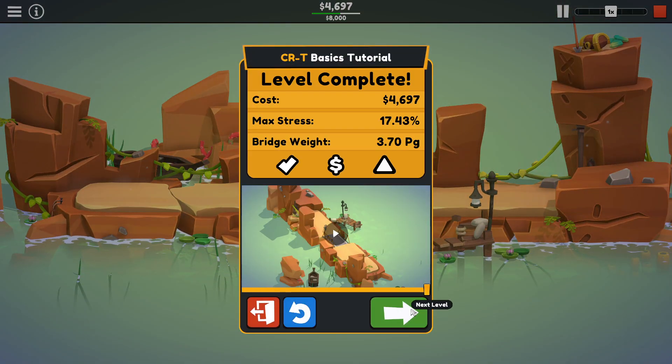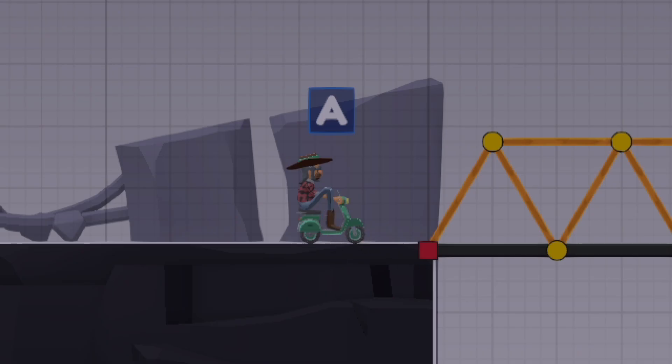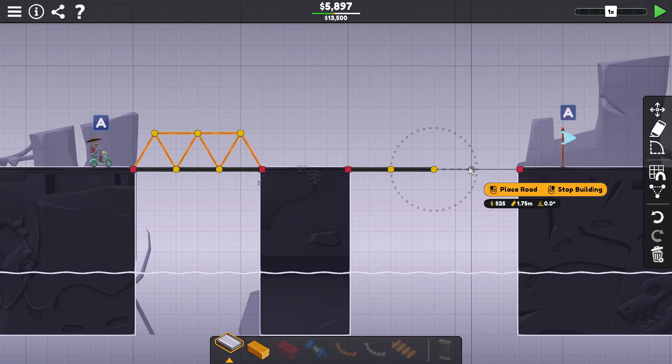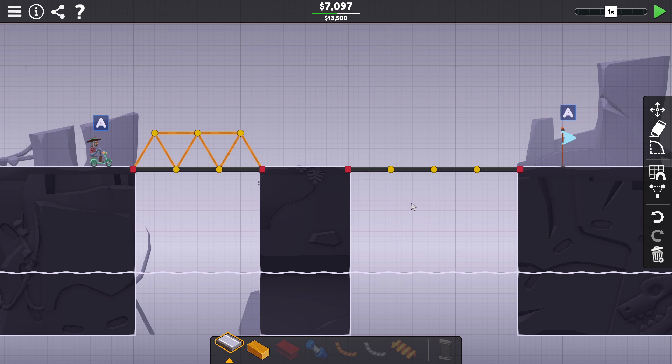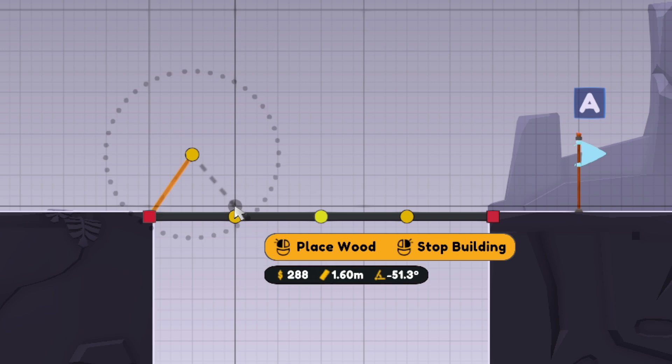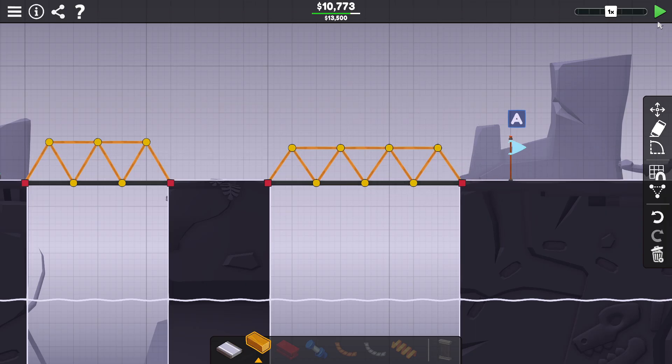Now this is just the tutorial — things are gonna get much harder. Okay, second bridge. We gotta cross two gaps this time. We have a budget of $13,500. We got the little dude on the scooter again. That looks a little uncomfortable — his knees are super high. This bridge is gonna be the same as the first one, just a slightly farther distance. We're gonna build this with wood as well, same structure as before. Good to go!